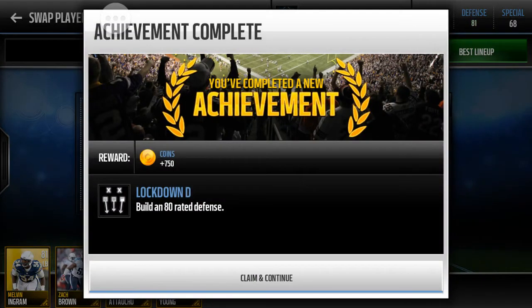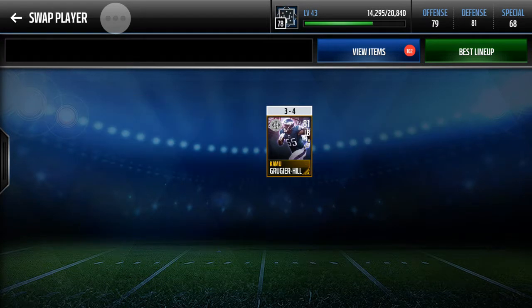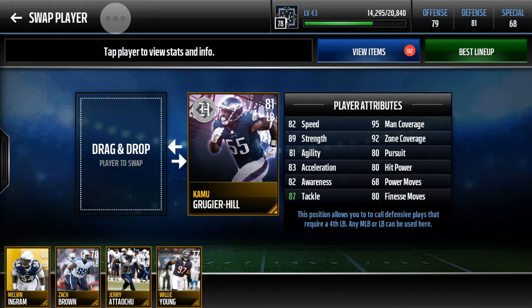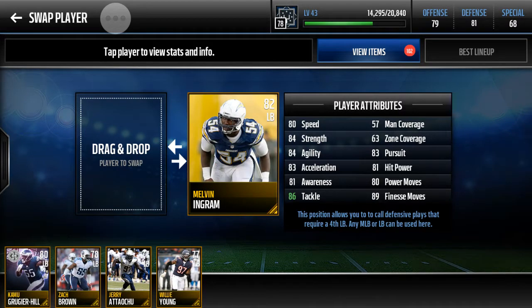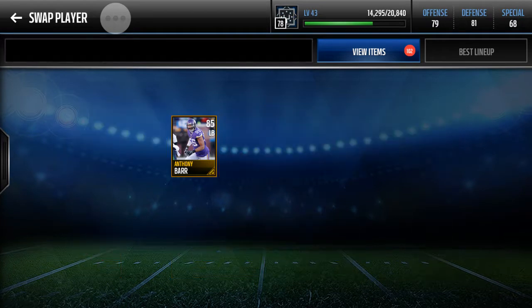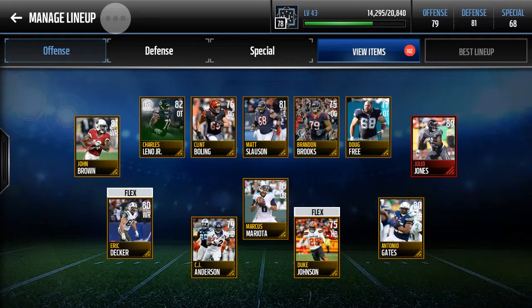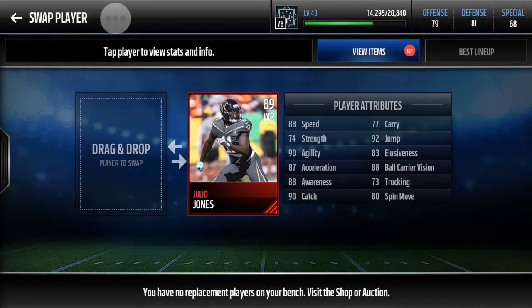Look at that bad man, dude. Look at the stats — 99 tackle, 98 finesse moves, 92 hip power, 90 speed. This is insane. Anthony Barr's an 84, now he's up to an 85. Julio's now up to a 90.